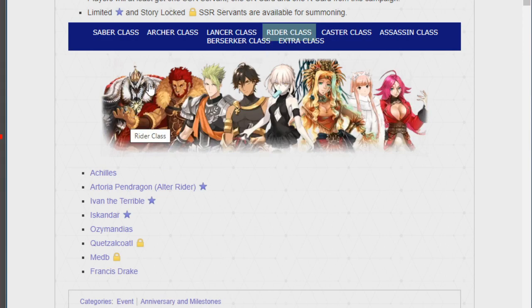Let's look at Rider. This is a heavy hitter of a lineup. We've got Drake, Queen Medb, Quetzalcoatl, Summer Saber Alter, Ozymandias — also known as Ramses — Astolfo, Ivan the Terrible, and Iskandar.